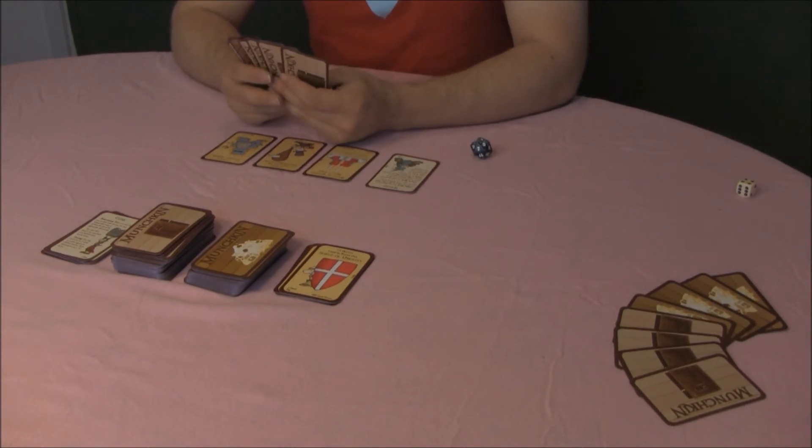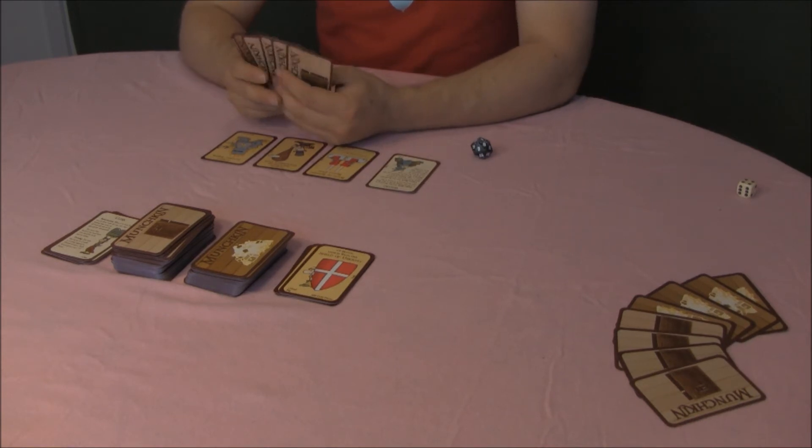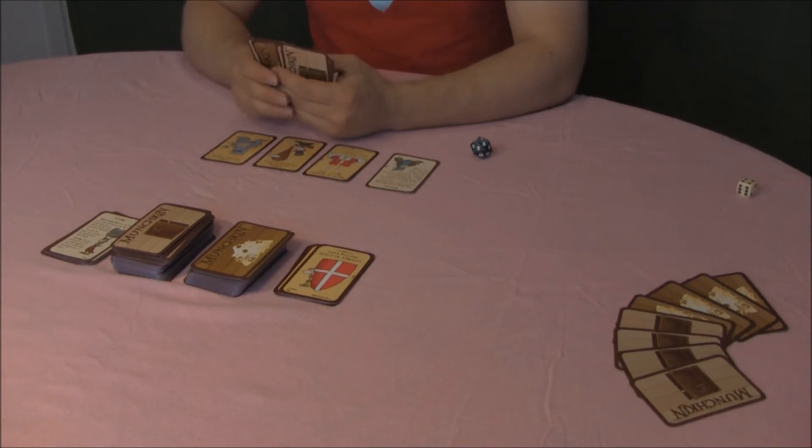If you are the lowest and tied for lowest, you discard the excess. But now it's the next player's turn.